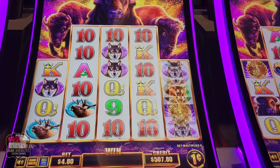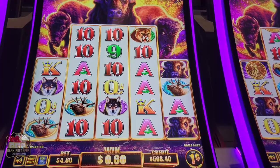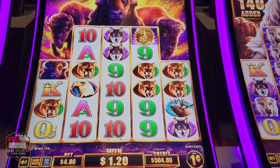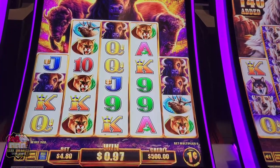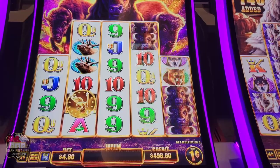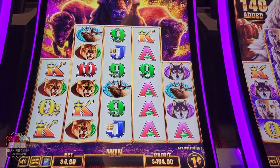Got a bunch of different animals, but apparently that doesn't do it. Got two little moose — I think those are moose. So I got four kings — I just don't know how that wins. All I do is sit here and push the buttons.